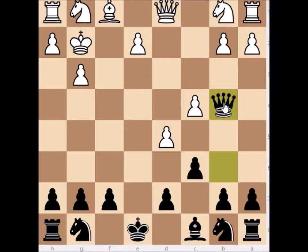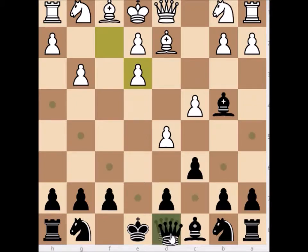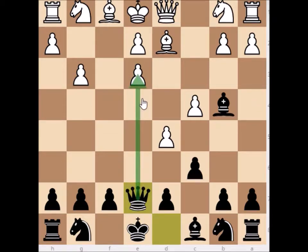There is one thing: your opponent doesn't have to capture your bishop. Instead, he can capture with the f-pawn, capturing on e3, and now you can play queen e7 and get pressure on the e3 pawn. If your opponent plays very correctly here, it is hard to get an advantage with the black pieces. That's the reason why I will show you a little bit better option.